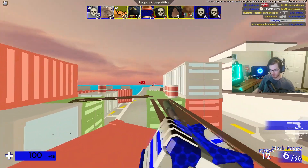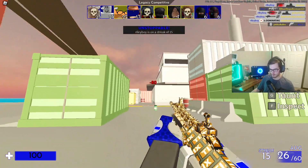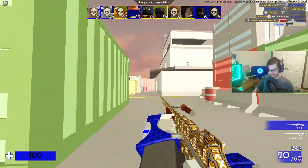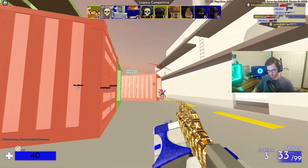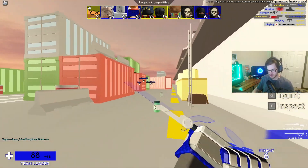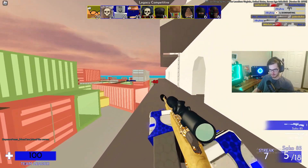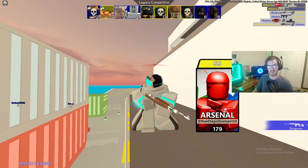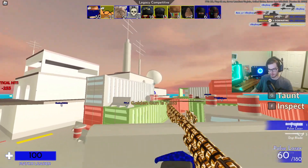Going after the Ace Pilot — absolutely destroyed that guy. As you can see, some of the skins are kind of glitchy and don't actually render in properly. That's just something to do with the whole Rainbow Team thing going on, so it's not going to be a permanent thing. It'll only be like this for today while the Rainbow Team event is active.